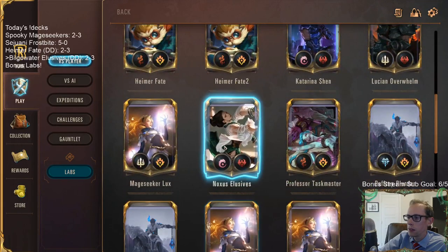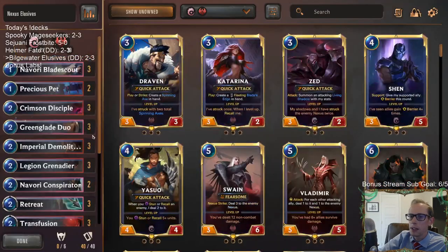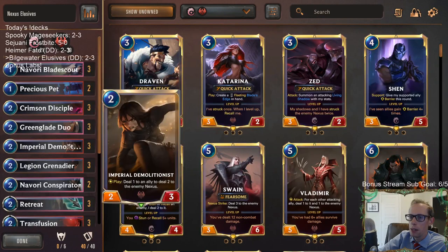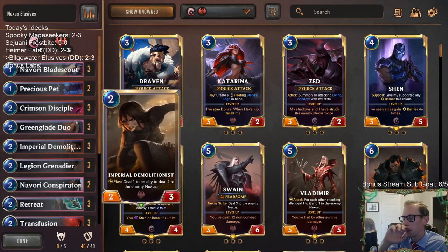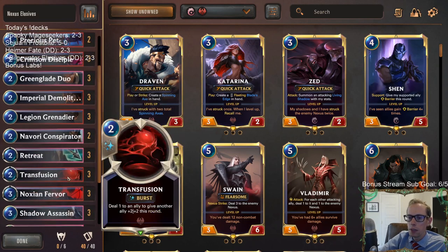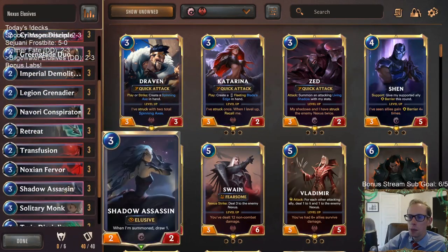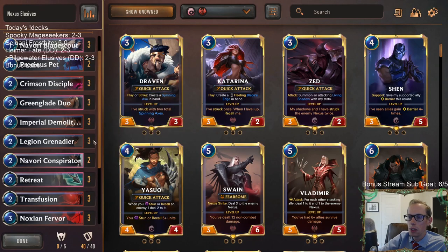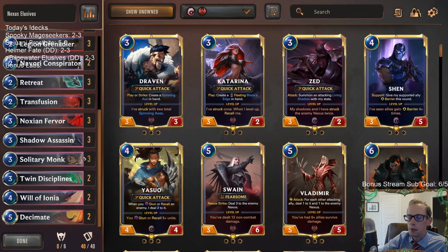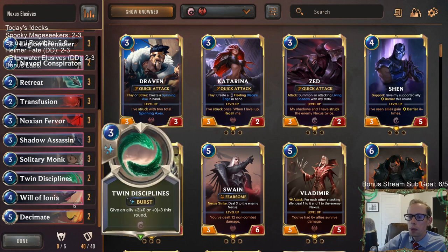I just like the Noxus version a lot more. Crimson Disciple and Demolitionist is still a busted combo, especially when you get to pick it up with your Conspirators, Retreats, and Solitary Monk over and over again. That's pretty amazing at closing out games alongside your Ionia cards. I was really impressed with Deny — Deny did look good.